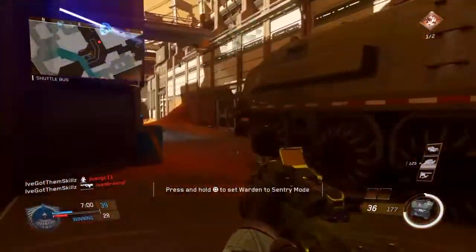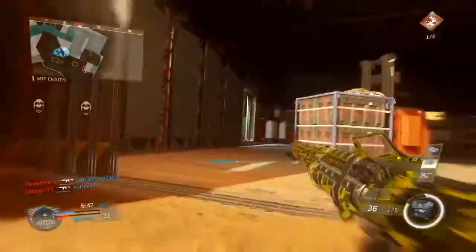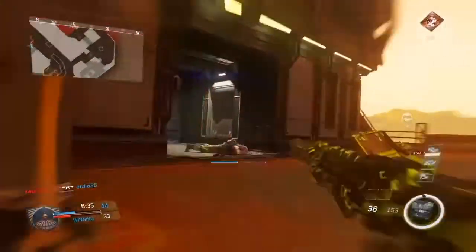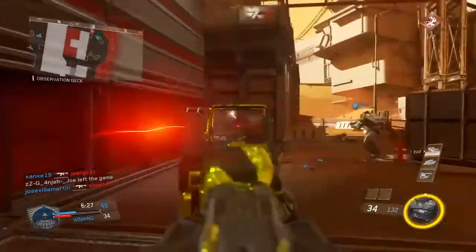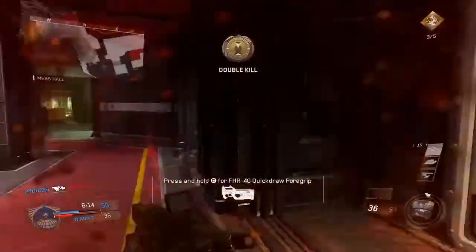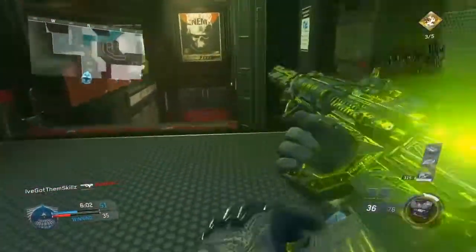The perks I'm using fit my playstyle. If you play a different playstyle than me you probably should run different perks. I'm running Sleight of Hand, Dexterity, Ghost, and Hardline. Dexterity is pretty obvious because I'm rushing a lot with this gun. It's a really good rushing gun because it's a high fire rate assault rifle. It can compete with the better submachine guns up close, as you can see me destroying these two dudes up close. You need the Dexterity perk so you can always be reloading without having to stop and cover your back.